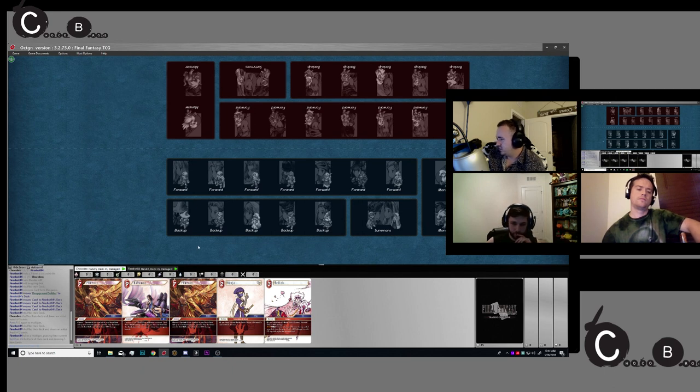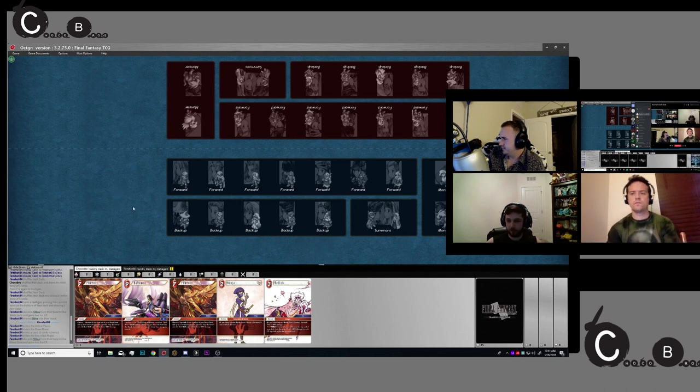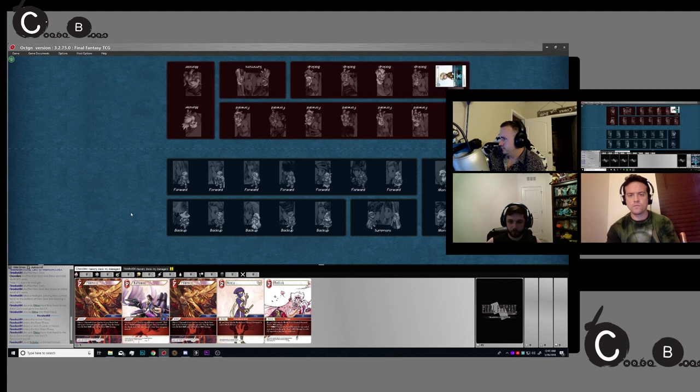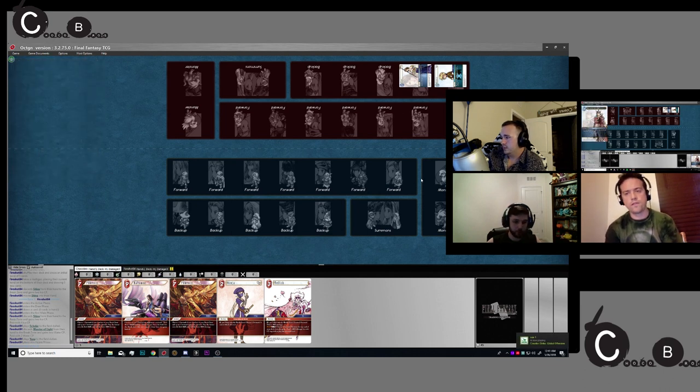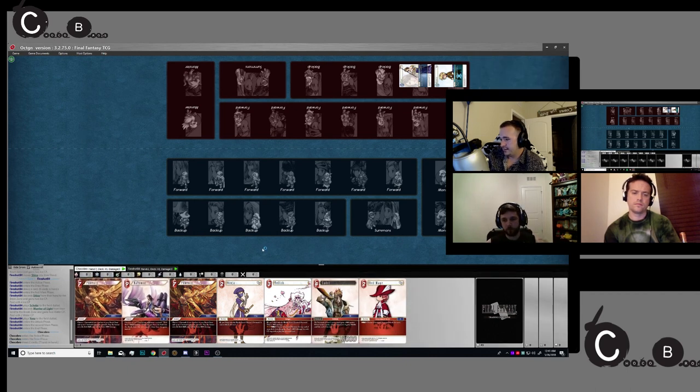I'm going to mulligan my opening hand — just hit F12. I resolve my mulligan. Draw one card, hit Tab. First put the chiever back in your hand, then hit Tab to move into the Active phase. Draw there you go. We're going to discard and gain CP. He's on Ice-Water — this is excellent to see what cards people are actually playing. We're not going to attack this turn. He passed, so I'm going to hit Tab to move through my phases — we drew excellently because we can play turn one.